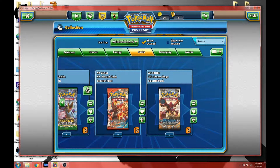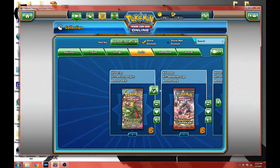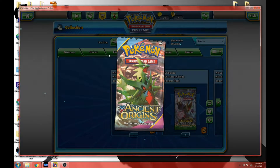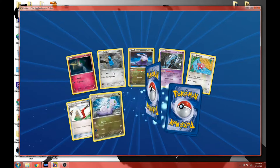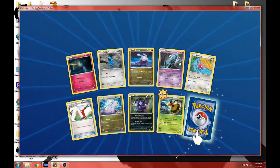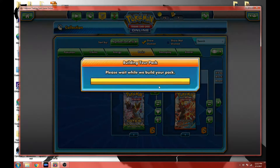All right, so we got a bunch of random booster packs, I'm going to go ahead and open up all of these for you guys. We'll go ahead and start with Ancient Origins. I don't know what's really in this set but we'll find out together, won't we. See what new cards we get — some interesting stuff, some awesome dragon type, and our rare is... oh dang it, not the best.